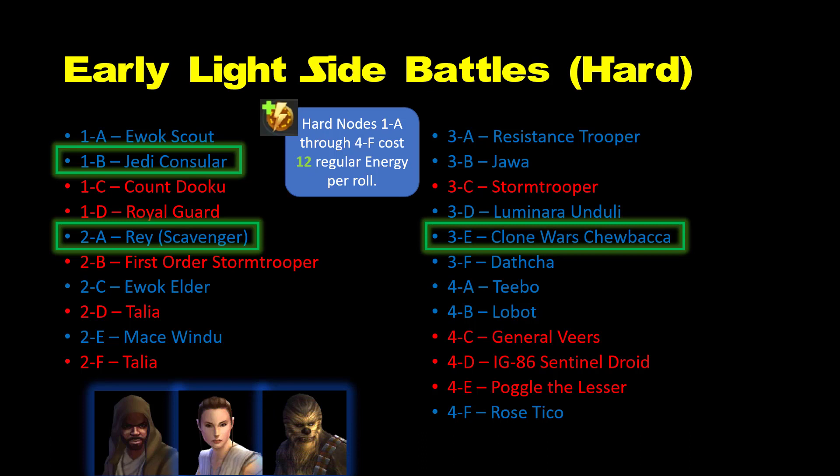Clone Wars Chewbacca isn't endgame material and therefore won't need to be maxed out, but he helps with team survivability earlier in the game. As a Scoundrel who's available quickly and cheaply, he can help in completing the all-important Credit Heist event sooner.